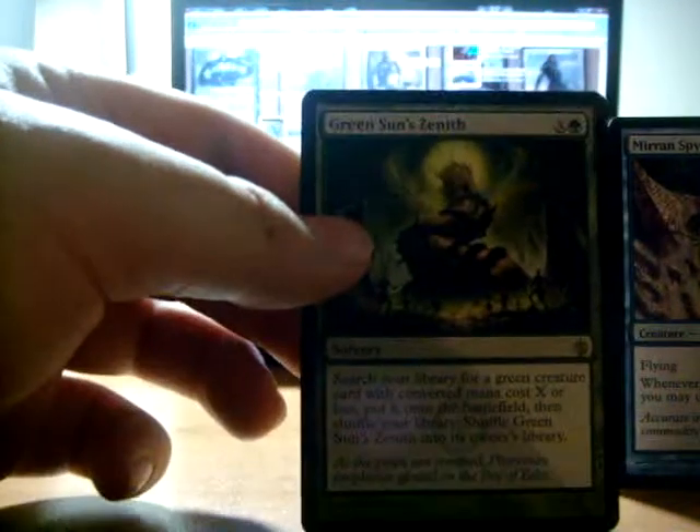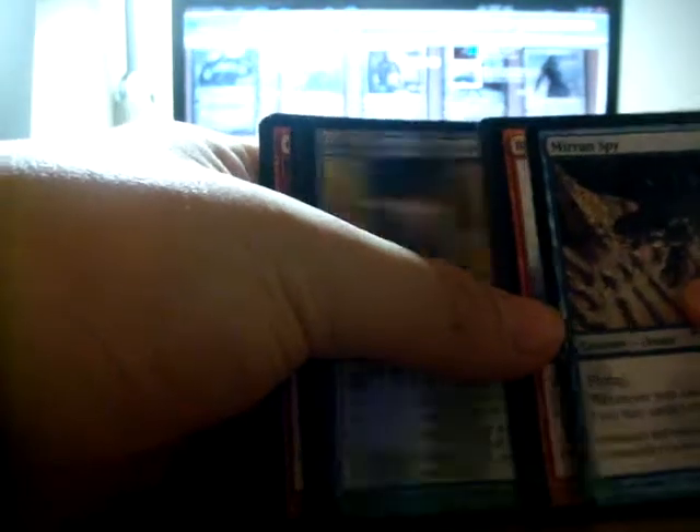A Green Sun Zenith. Wow, this is like a Zenith box — it's pulling them out of every pack. Less than half to go.